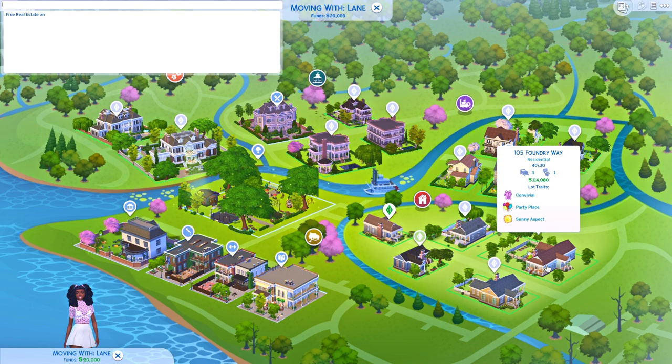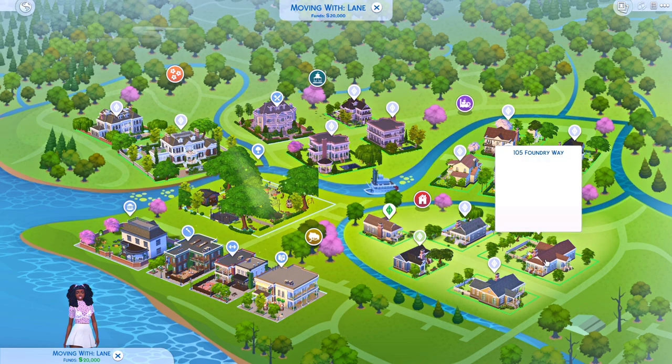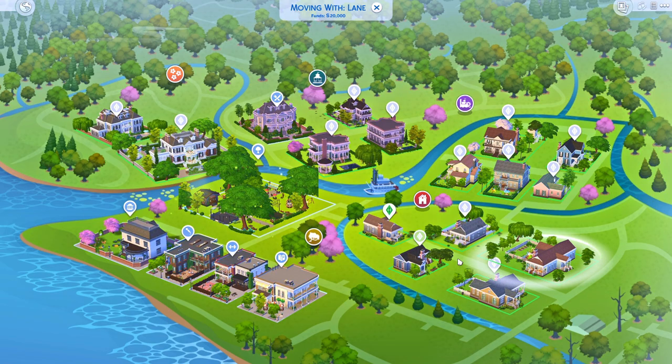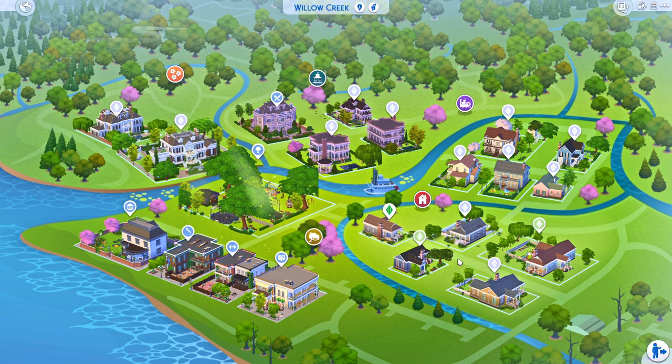I'm going to make this house free because that's what we do. By the way, if you're wondering how I just put in the cheats like that — I have a Stream Deck. You can set up cheat sheets on it; English Summer actually has a video on that if you want to check it out. It's super convenient because you can just press buttons and don't have to type anything in.